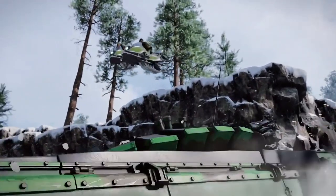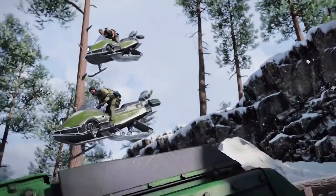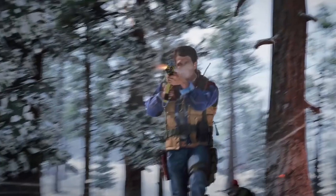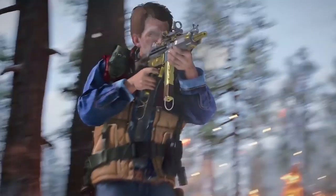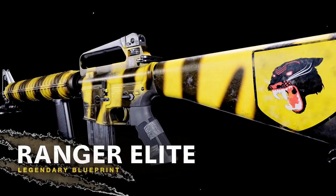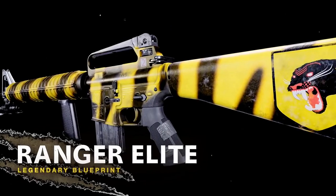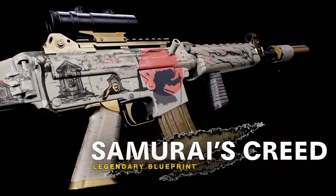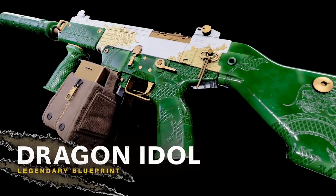They've also got new weapon blueprints. The Glade Ripper, which is an LMG blueprint, is free at tier 21 — no one needs to have the battle pass to obtain this weapon. They have the First Mate SMG blueprint at tier 27, and then the Dragon Idol SMG at tier 55, which is also free to everyone.